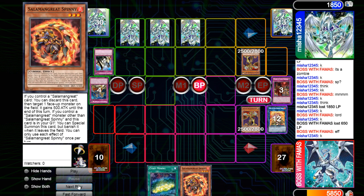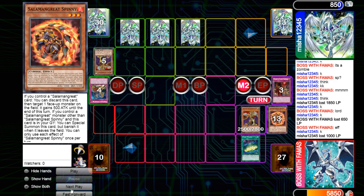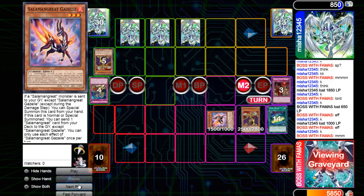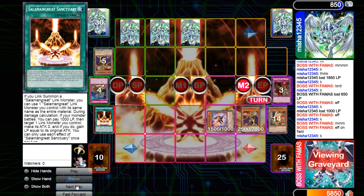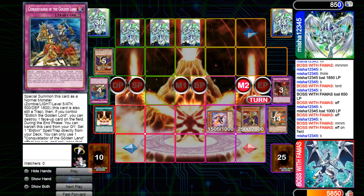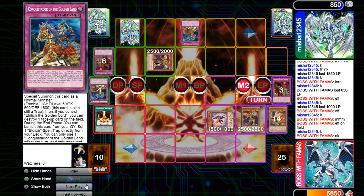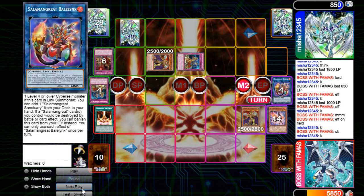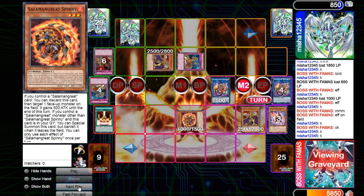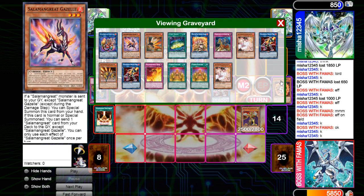In main phase two I Sign of Mining, discard Spinny, grab Gazelle, use Gazelle's effect to send Falco, and then Falco's effect sets Sanctuary and I activate it. He then flips Conquistador and Scarlet, bringing out Golden Lord and summoning — the pop pops Gazelle, but that just banishes Bailings so it didn't really do anything. I link Bailings, Spinny, bring out, and then get rid of those two for Wolf. I can only have one Bailings engraved because two are already banished.